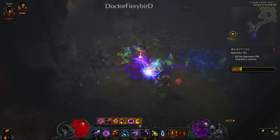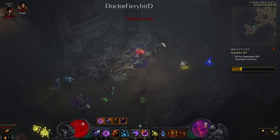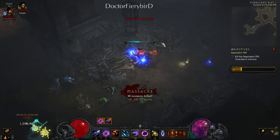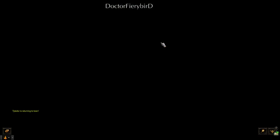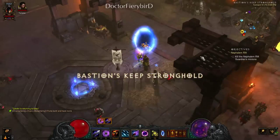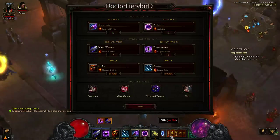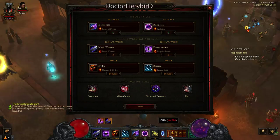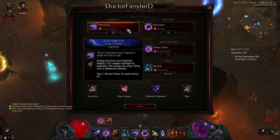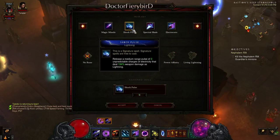Just kill all those dudes, then we'll teleport home. Now we're going to take a look at the skills first, because they're the most important, especially with the Tal Rasha Meteor build.